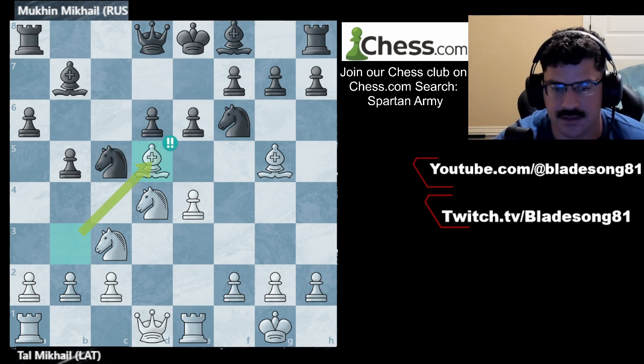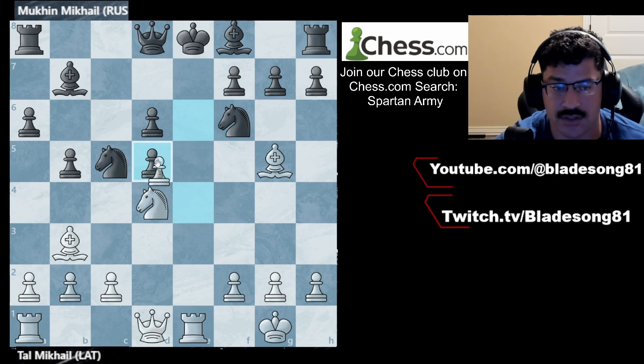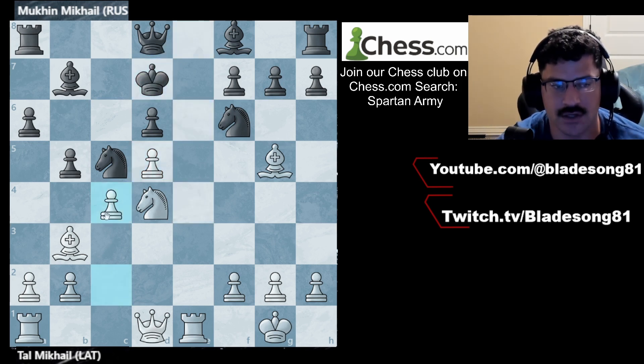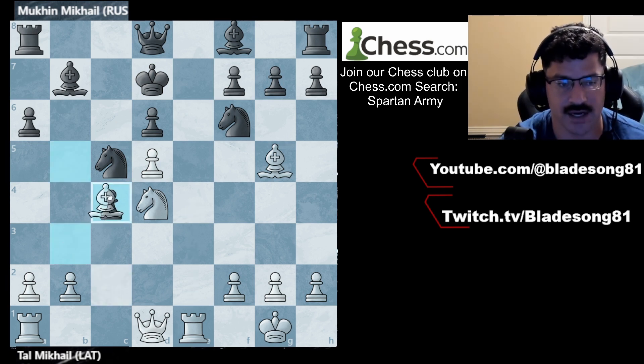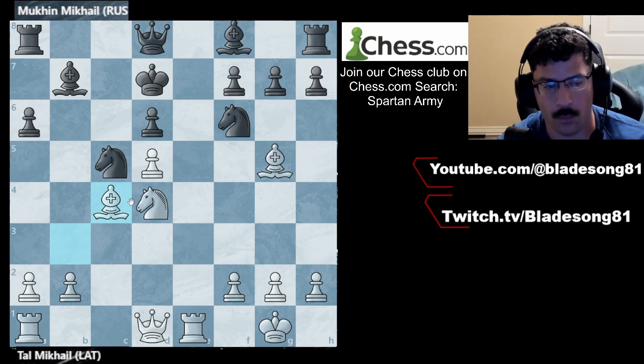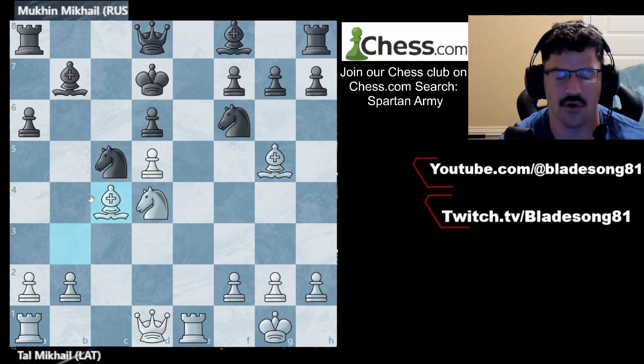Because if black would take, you would take with the bishop, open up this file, and white is just completely dominating. Even if black wants to go for a trade of pieces, white would give a check, here comes the queen, and then the subtle queen to d3, putting the position in jeopardy because mate is soon to come. Say instead of bishop to d5, you put the knight to d5 — it's the same concept. After black takes with a discovered check, you have to run the king, and white is only up 1.6 on the eval bar, but black has to play very carefully to survive.